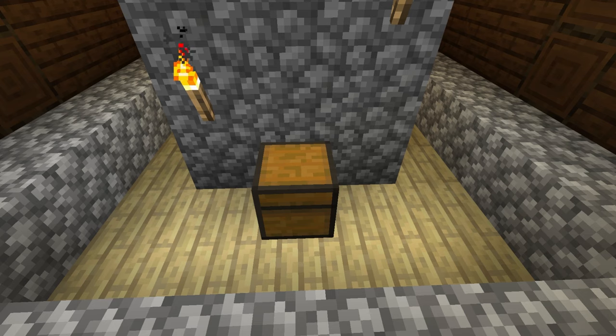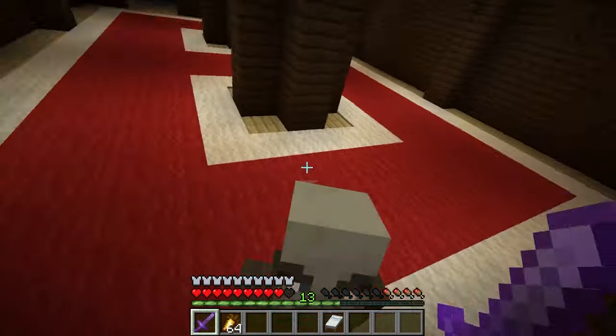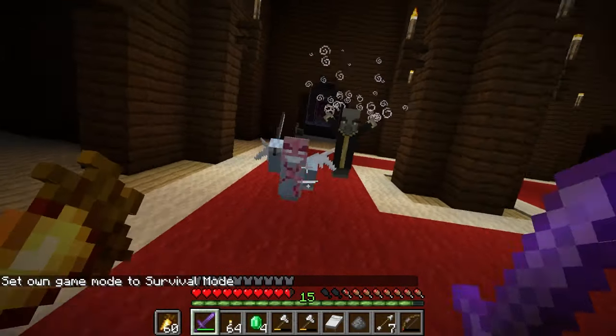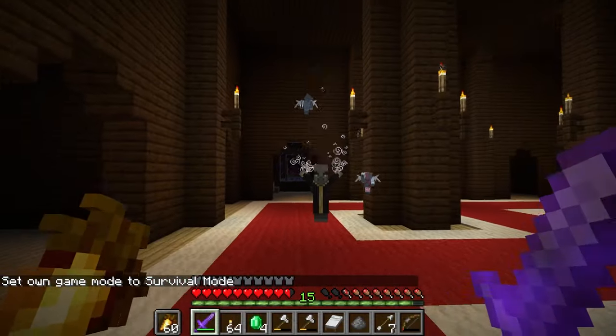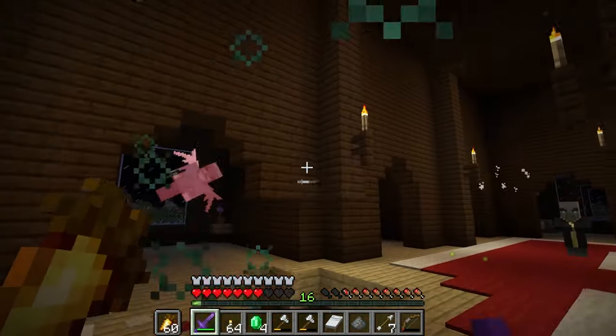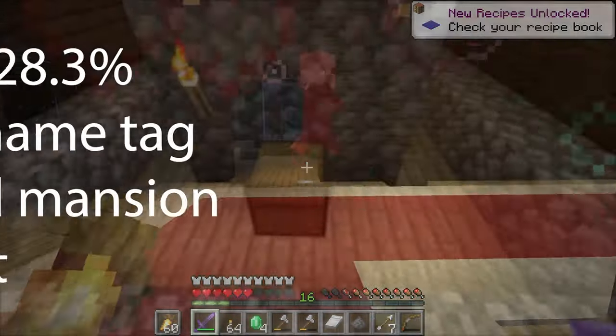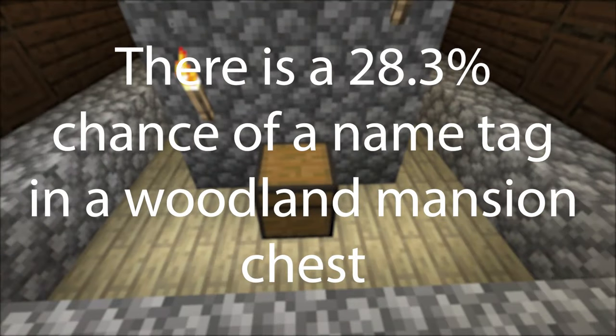The woodland mansion will be occupied by evokers and vindicators. Vindicators will be equipped with an iron axe and be hostile towards the player. The evoker casts spells — one is the fang attack where fangs come out of the ground to attack you and do 6 damage. They can also summon vexes, which is a flying hostile mob that attacks you. In the woodland mansion chest there is a 28.3% chance of getting a nametag.